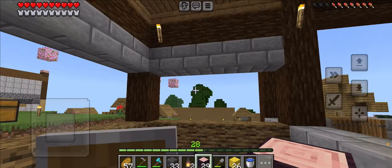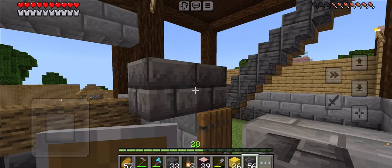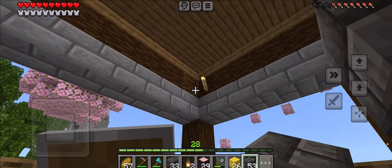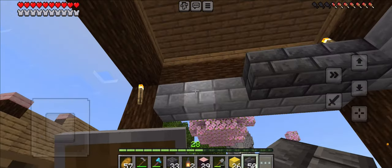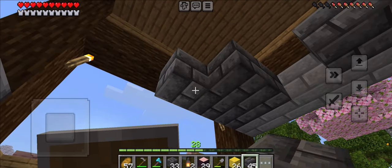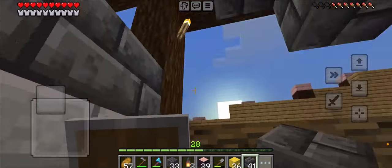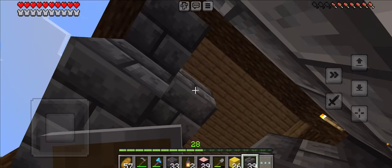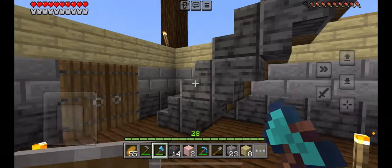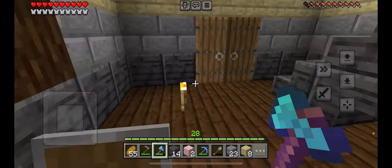Now let's get the inside of this finished. Inside, I was thinking we could use these. We can border these and we can also use this as the roof line. We can't have torches but we also need lighting. I'll be right back while I get the rest of this roof in. So we got an update — I finished the kitchen for the most part, it's lit up. I'm now working on the main room, which will take some time.